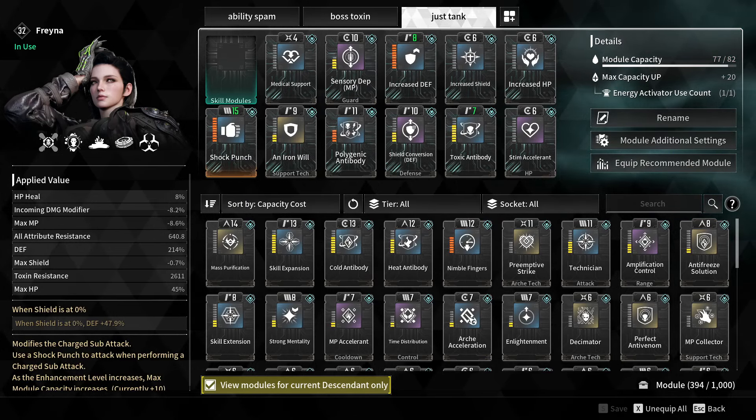This is my tankiness build, and as you'll notice in these clips I do get one-shot twice. I'll justify this build by saying you'll see a lot more effectiveness when you get into the bosses.